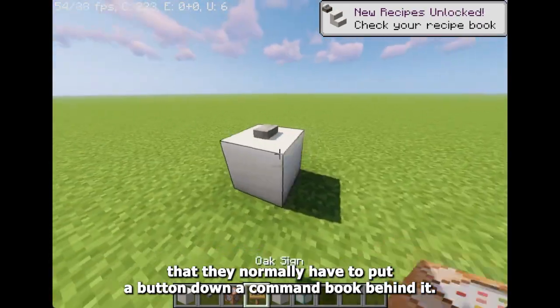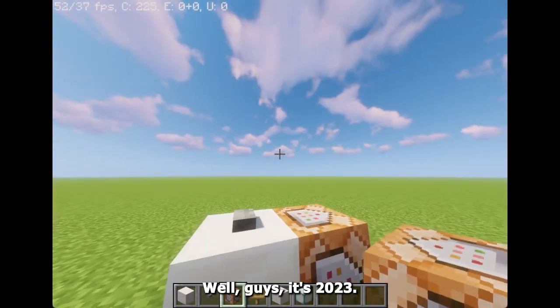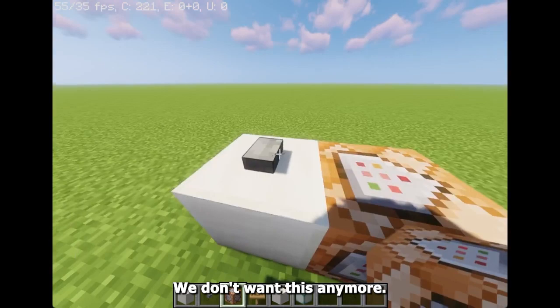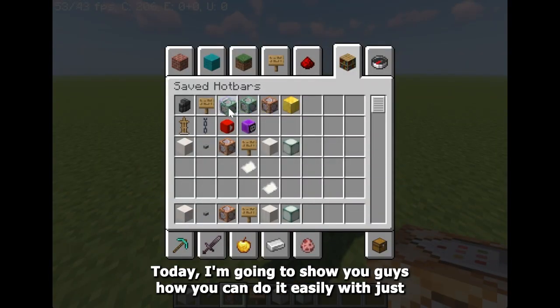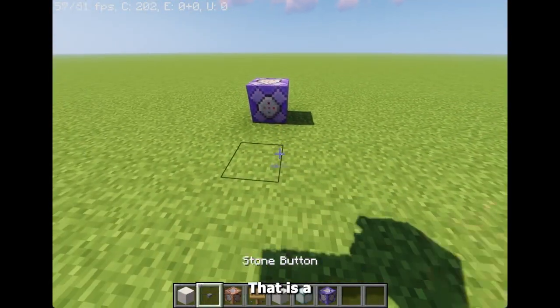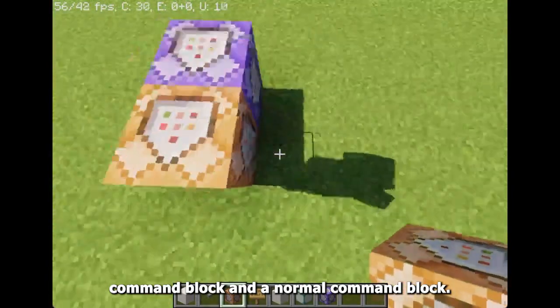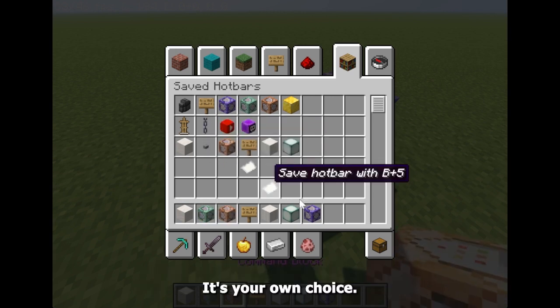Normally when you're making a map, you have to put a button down and put a command block behind it. Well guys, it's 2023 — we don't want this anymore. Today I'm going to show you guys how you can do it easily with just two command blocks: a repeat command block and a normal command block. You can use a chain command block if you want, but it's optional.